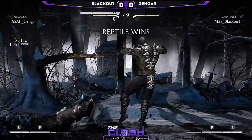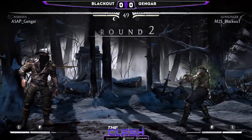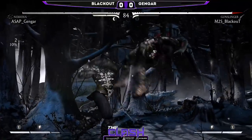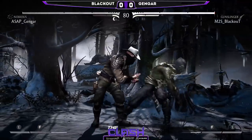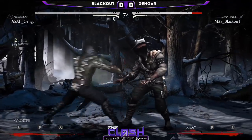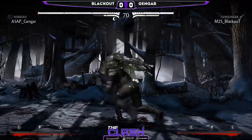It's very similar to, like, a Cassie Cage where you eat the overhead but you eat like 20% for it — absolutely disgusting. That's Gengar, picking up right where he left off. Gengar is up 1-0 in this matchup and working his way toward possibly another victory. Absolute savage wake-up Acid Spit there. Gengar is really giving it to Blackout right now — falling for the Stagger into the command throw.